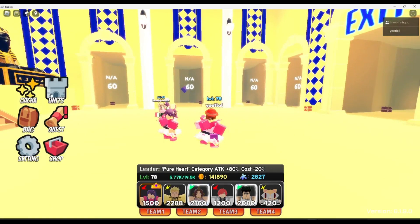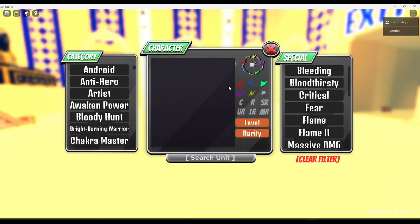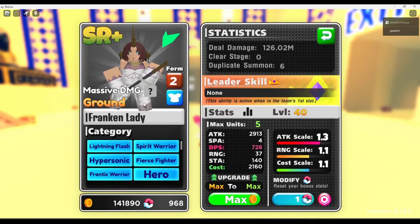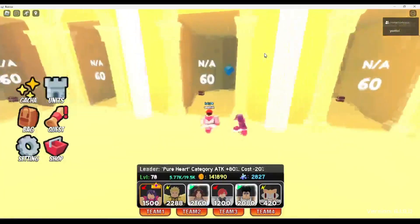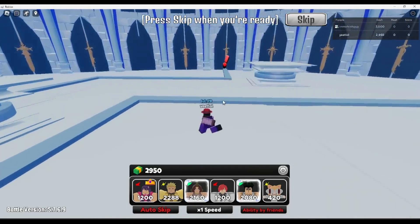Alright, so in today's video we're going to be focusing on the new unit. I found her — it's Frank and Lady, I don't know what anime she's from or her name. We have her at max level and she has decent stats. I don't feel like she's really easy to get, but yeah let's put her in. She costs 2.1k to place.